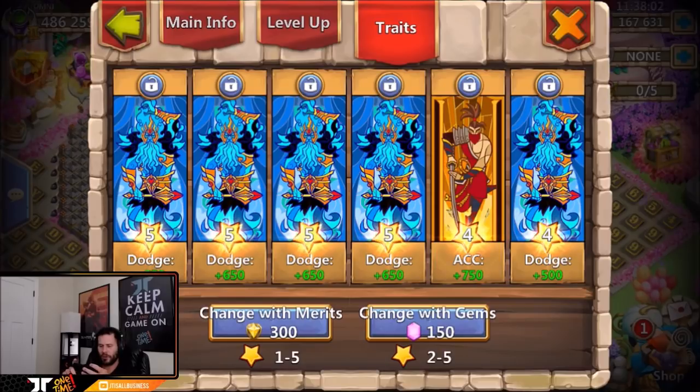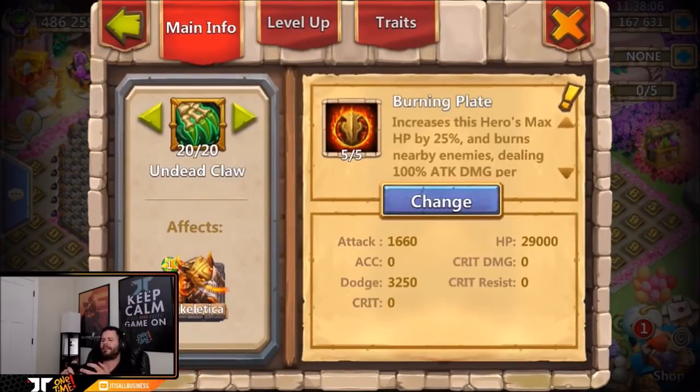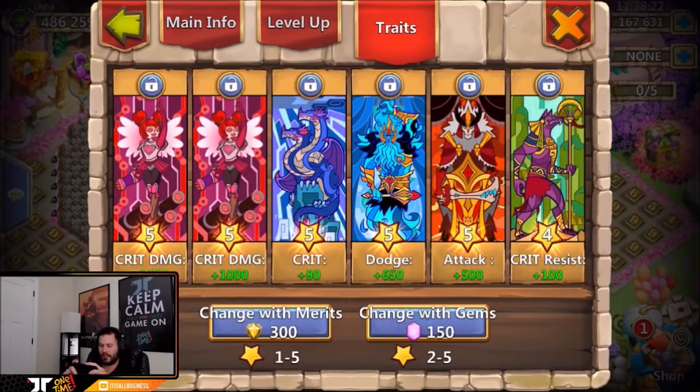I'm thinking he probably didn't go accuracy on Skelly — probably mainly dodge, which is what I have on mine. And yes, five of five burning plate on Skelly with all level fives, and a level five attack — not bad at all.